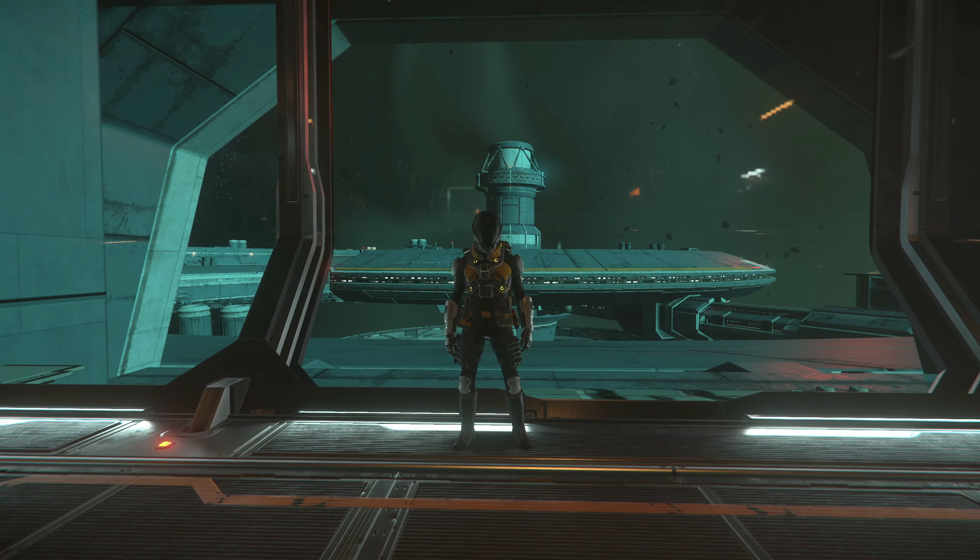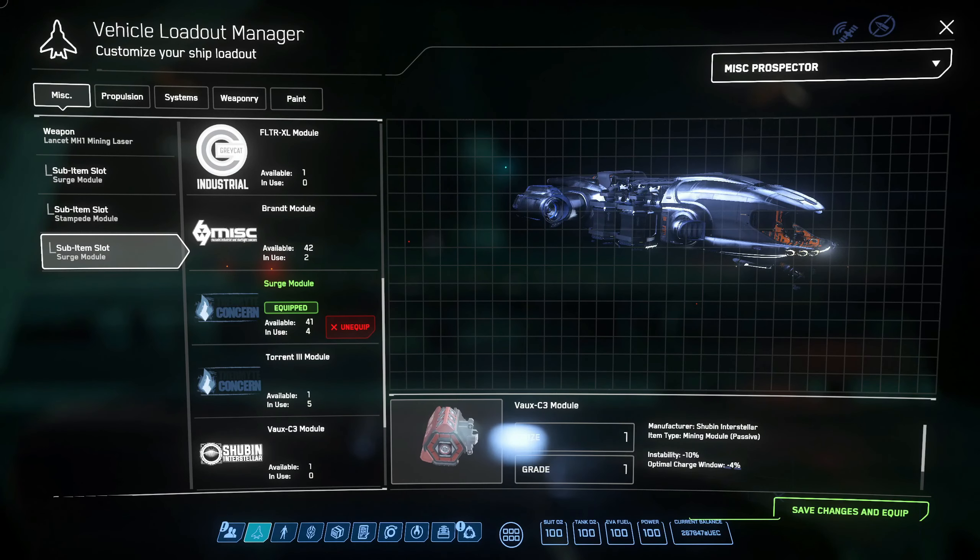So without further ado, I think we'll get on to cracking some rocks. As ever, you've got to have the right tools for the job. In this case, I've got my Lancet MH1 laser attached to my Prospector, and the modules are really important for this — you're going to need Surge and Stampede to make it work.